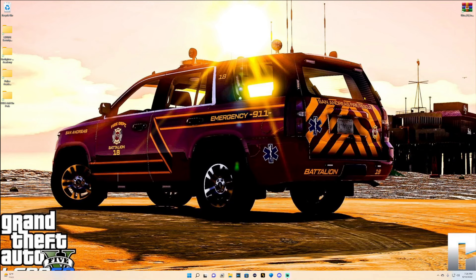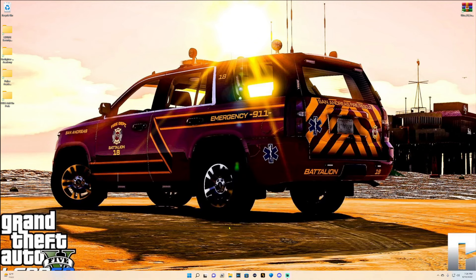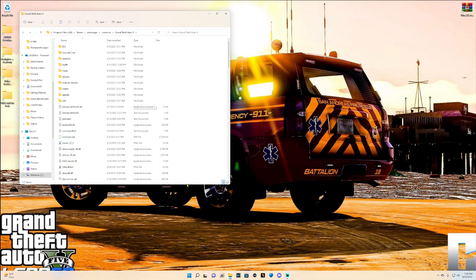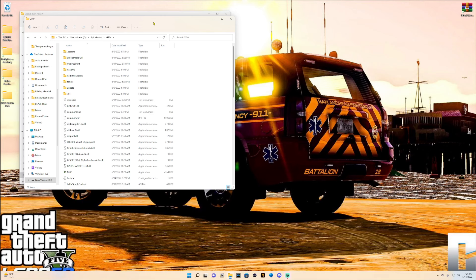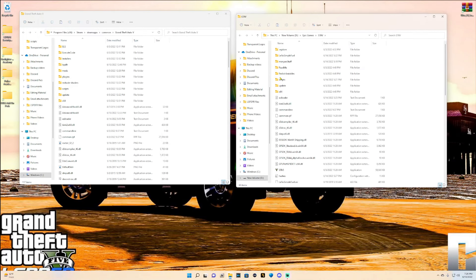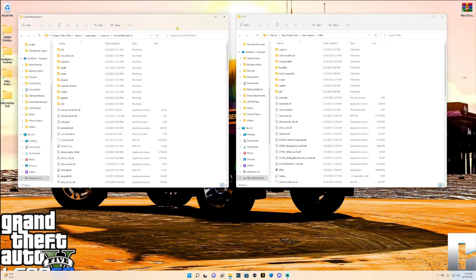This is going to be for Steam and Epic users. Steam users, go ahead and pull up your main directory — your directory should look like this. Epic users, your directory should look like this. I do have a few mods installed in my Epic, but I have a lot of mods in my Steam. Anyway, there are two ways that Steam users can back up your game.